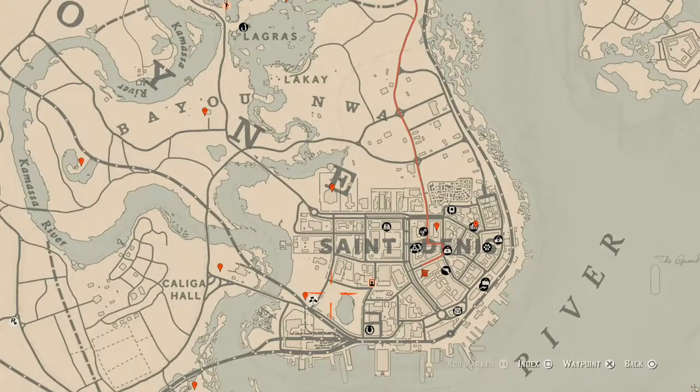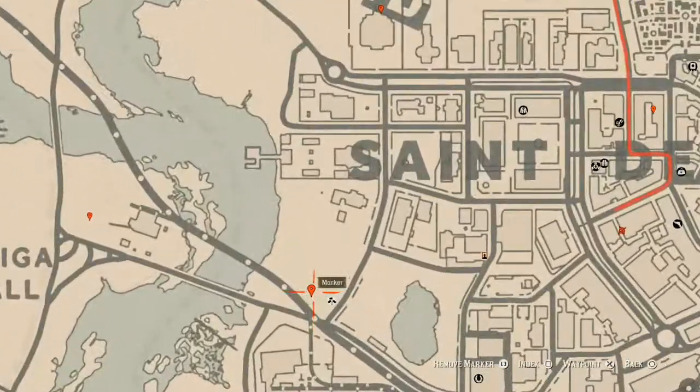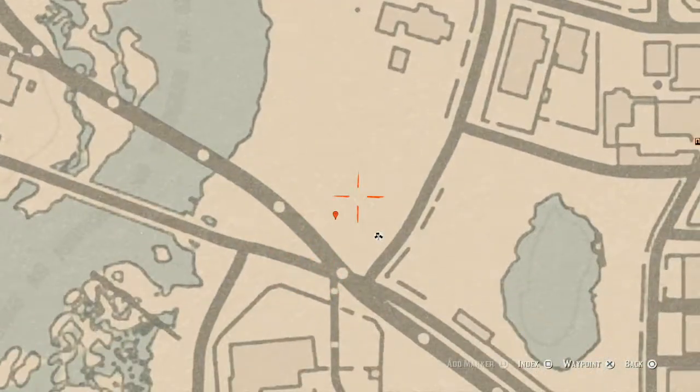Let's go over to our next marker, which is another family heirloom — a carved wooden hairpin. Right here at this location, in a pile of trash, you guys will get a carved wooden hairpin, which is a family heirloom. You have to dig for this carved wooden hairpin, so come over here with your metal detector and that's what you will get.